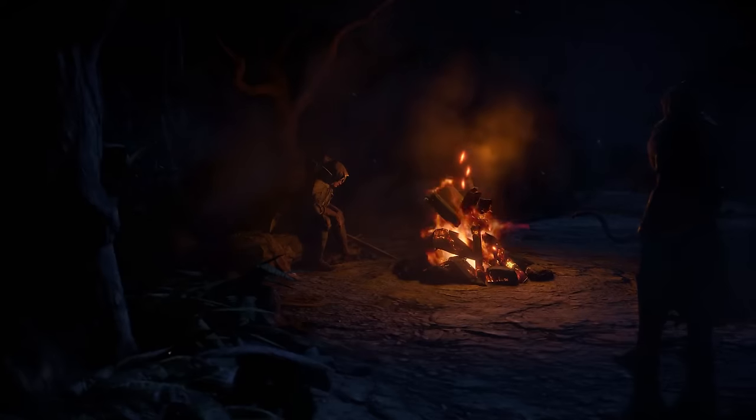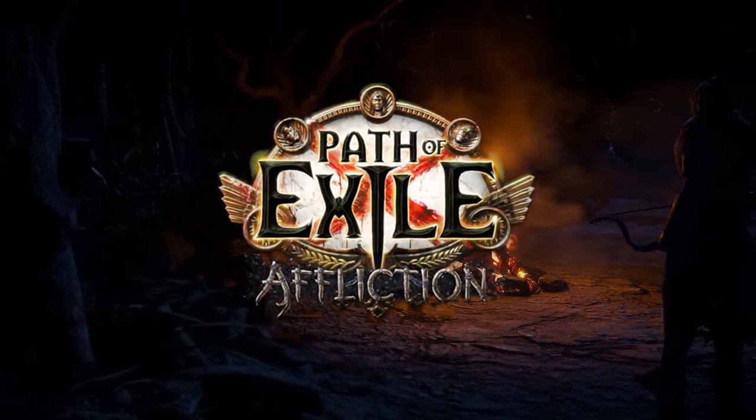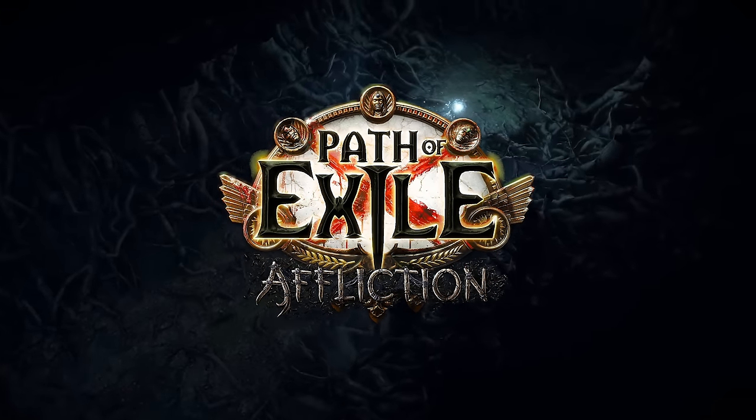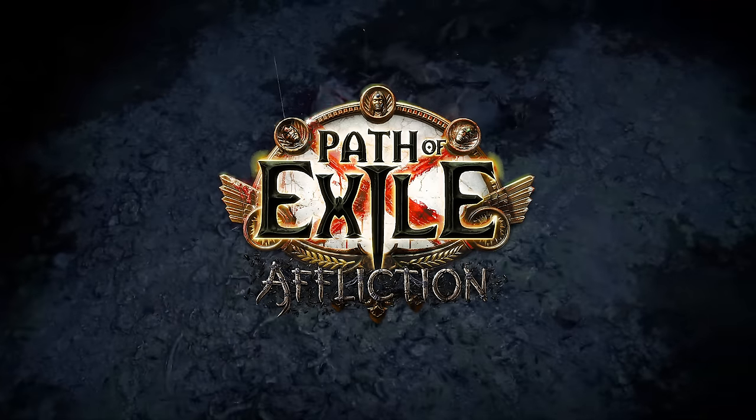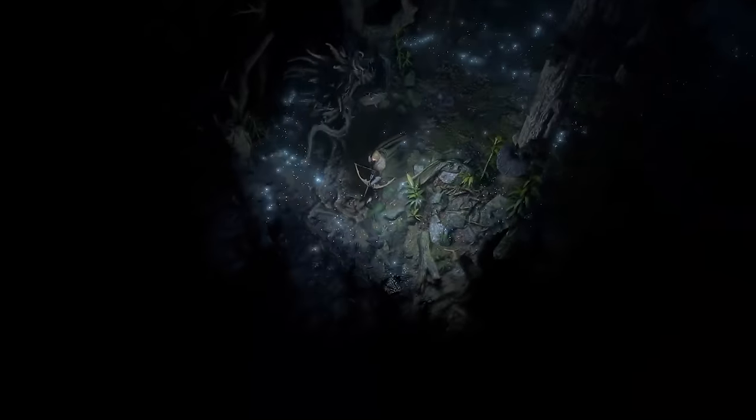It is League Start time, and that means you need a good League Start build. Path of Exile 3.23 Affliction League has some of the largest changes to the metagame that we have ever seen. You'll want to make sure that first build is real solid so that you can bring it into the Wildwood.